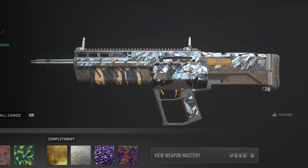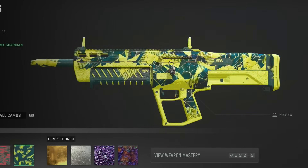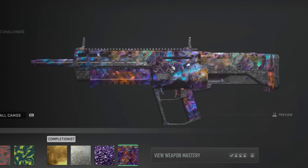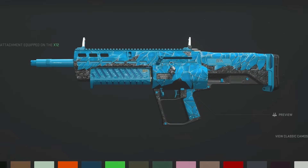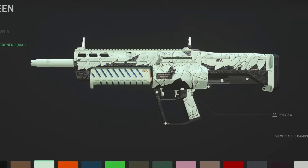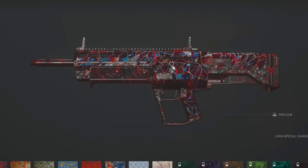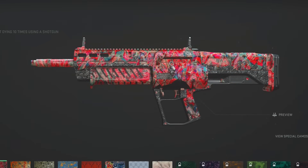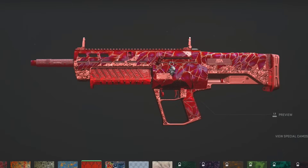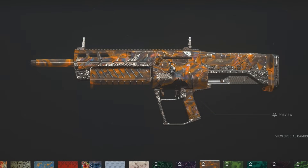For the shotgun blueprint, here's what the camos cover on the gun: Gold, Platinum, Polyatomic — that looks really good — and Orion. Some of the solid colors as well — the black camo from the solid colors looks really nice on this. And of course some of the event camos, I know you guys like to see these too.